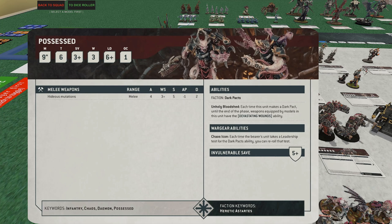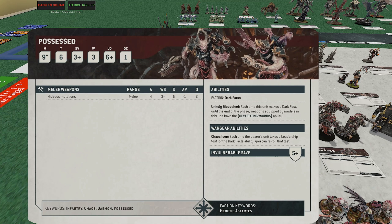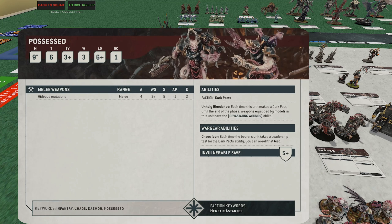If you use the Undivided stratagem on them, they're doing a crazy amount of damage — I want to say around 20 mortal wounds if you fish for it, so it's really good. I like running multiple squads as 10-men if running a melee list. I run one as Nurgle — just put them on the line and laugh because your opponent can't really shoot them — and the other as Undivided, sneaking up the board. These guys will blend almost anything they get into melee with. A ten-man unit gets 40 attacks, two damage each. They do struggle versus T10 unless you use Undivided for mortal wounds.